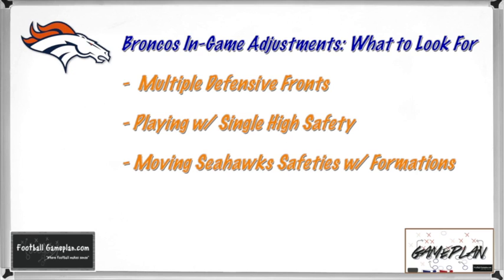On offense, watch how well the Broncos move those Seahawks safeties out of the middle of the field with their formations. We know the Broncos love to go three wide, sometimes four wide — you may even see some empty sets — trying to get those safeties out of the middle of the field to take advantage with their deep passing game.